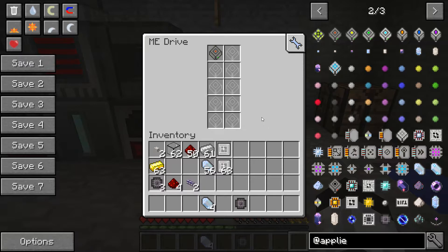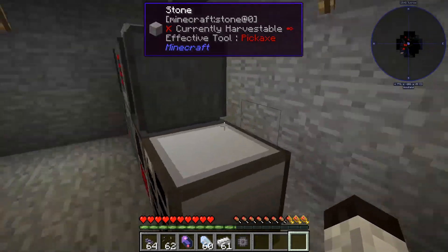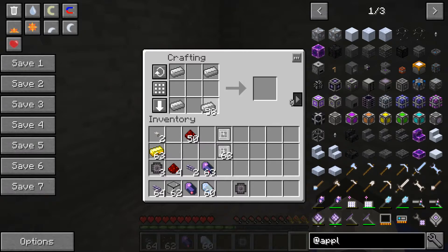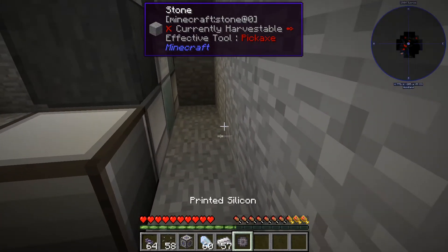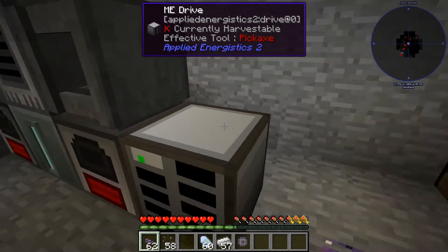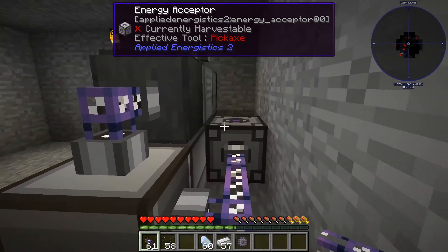Make as many storage discs as you need. Next, get power to the system by making an energy acceptor — it converts RF power into the power this system uses. It takes iron in the four corners, quartz glass, and a fluix crystal in the center. Place it on the back of the capacitor and run cables across into the drive. You can see the light on the drive is on, so it now has power.